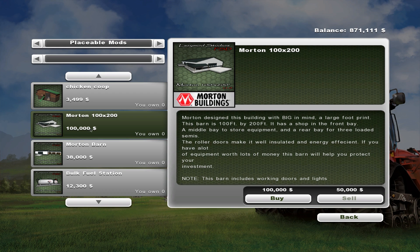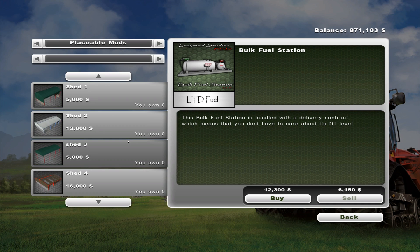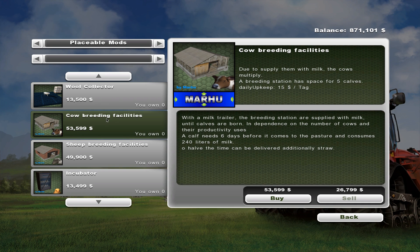I picked up a couple of other mods. This one is a placeable building - it's a huge building but it's super cool. You actually have to open up the doors and turn on the lights and stuff, which is kind of cool. And we're going to go ahead and get a breeding facility for our cows.